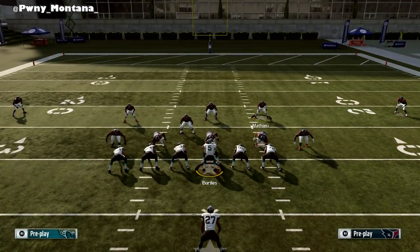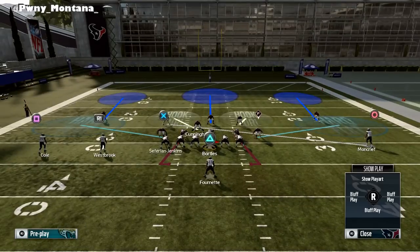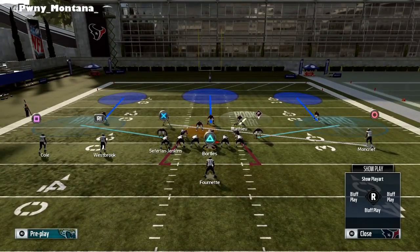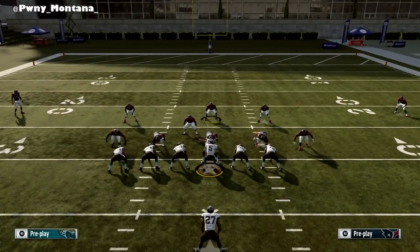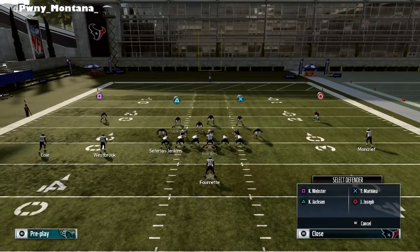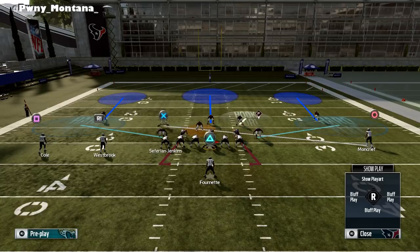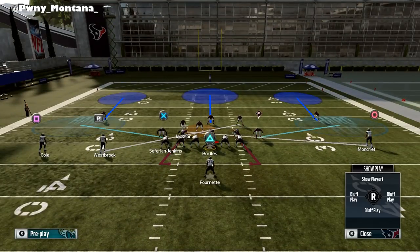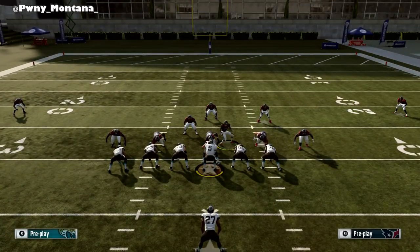Even if you're not cross manning both sides, you can obviously have your guy in a hook, you can put your linebacker in a spy if you see that they have a mobile quarterback. You don't always have to do that. And then you can also user one of your safeties — put Tyrant Matthew in a cross man and user Jackson, and you guys will be able to cover a lot more around the field. If you guys have a faster user, instead of using a linebacker you're able to use a safety, which is pretty dope.